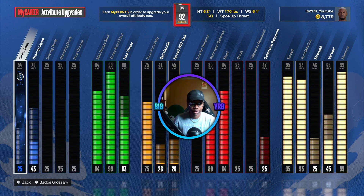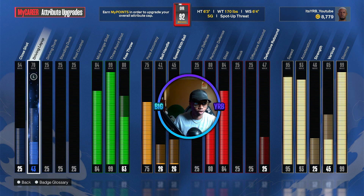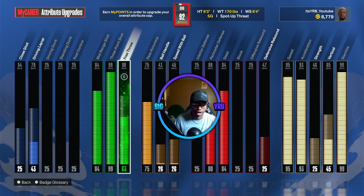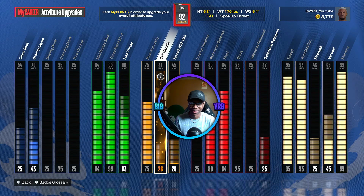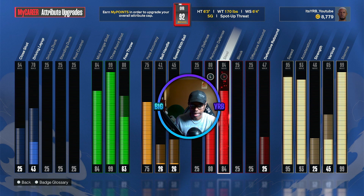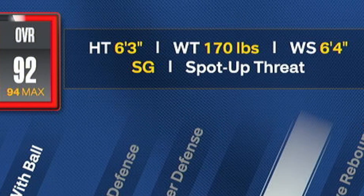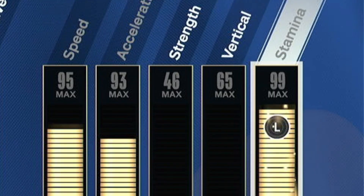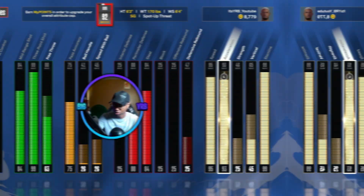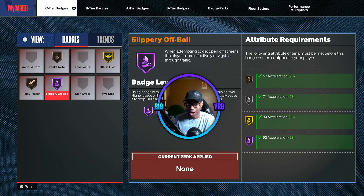I ain't got the driving layup upgraded — don't need it because I'm a threat from outside. 99.3 maxed out mid-range. Ball handling is a 26, I don't get around, but I'll make it work. 75 passing accuracy. I got some defense too because I'm a threat from the three-point line. I'm 6'3", 170 pounds, 6'4" wingspan. The physical is the biggest part because this dude is really fast. If you take your eyes off him for one second, I'm throwing that thing up — I have a really fast jump shot.